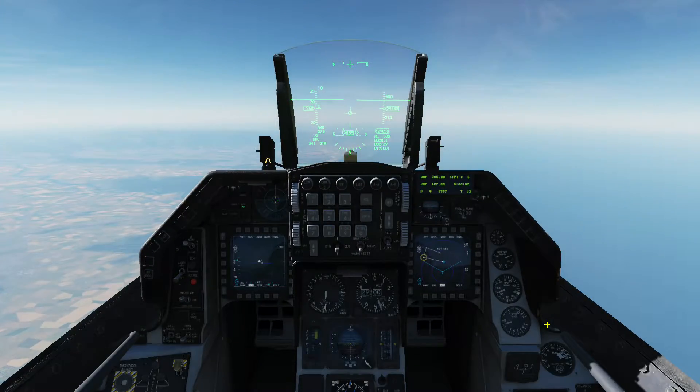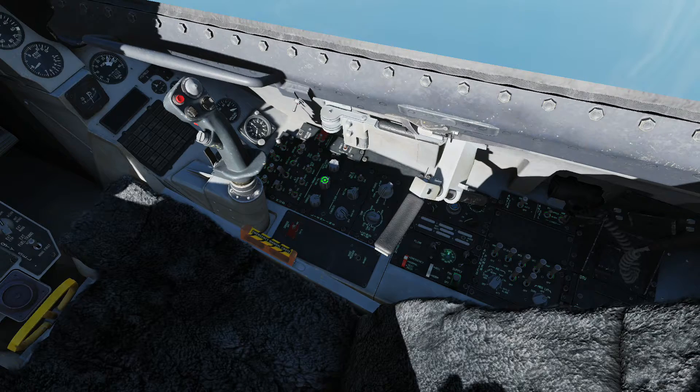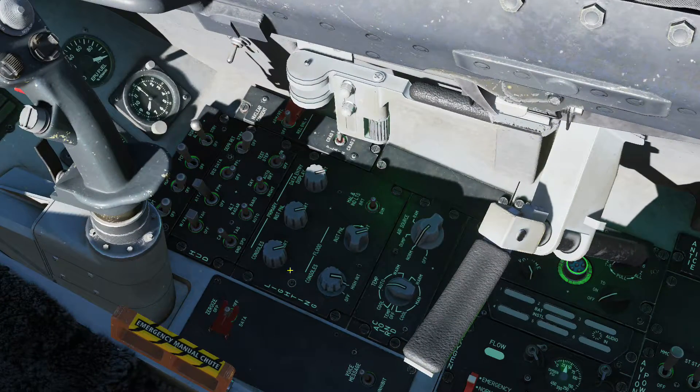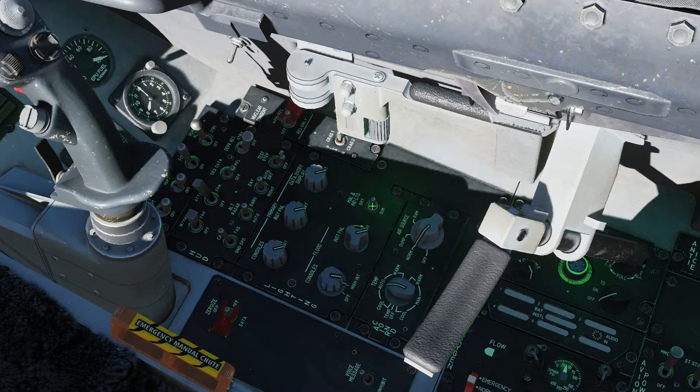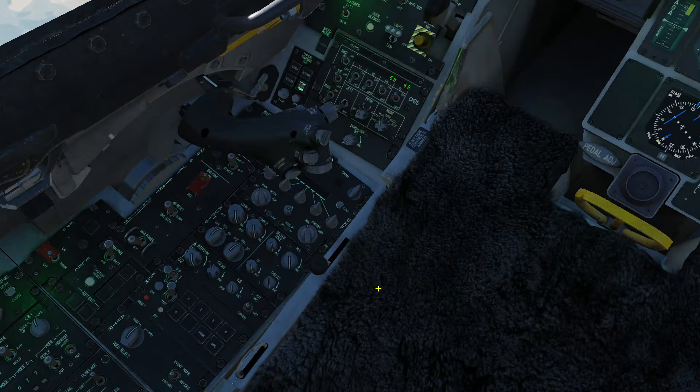First, what we're going to do is turn on all the lights so we can have a well-lit cockpit. I've turned on all the lights from this panel console — interior panel, data entry display, flood lights, console lights.